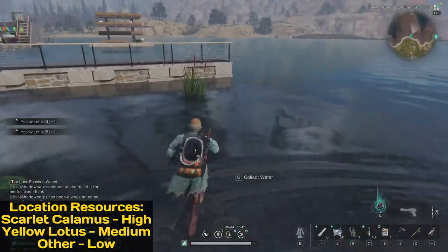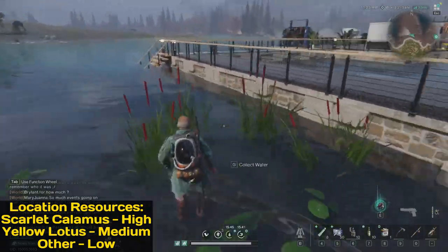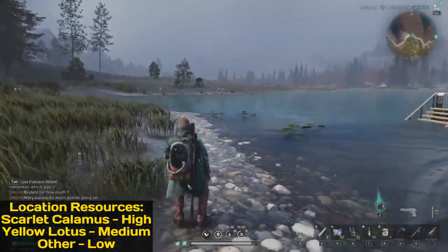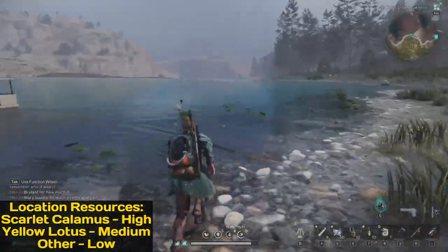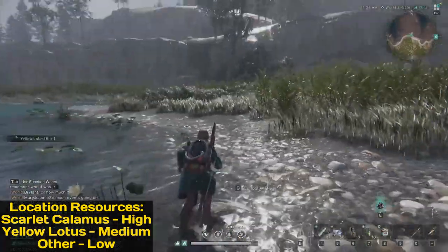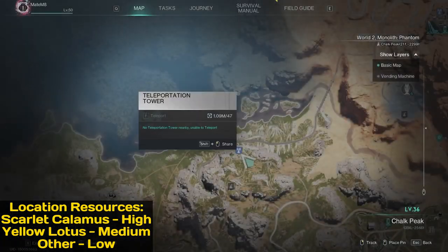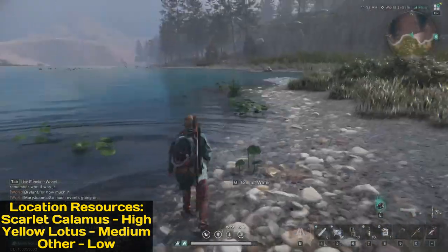If you need scarlet calamus — these white flowers — this is the top spot. You can go along this beach further if you need more. Yellow lotus is also here. From that portal on the map, right here — this is the spot for scarlet calamus.